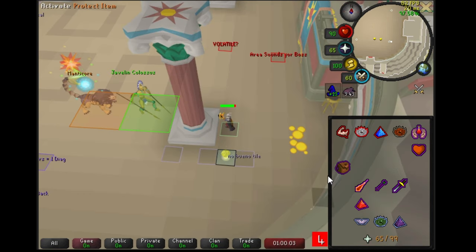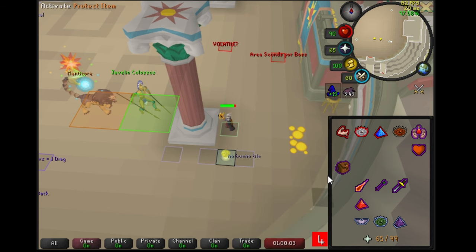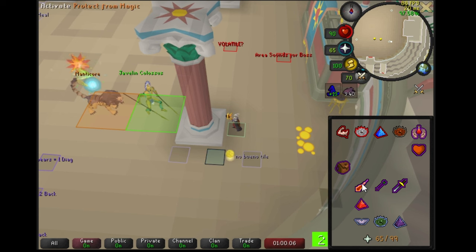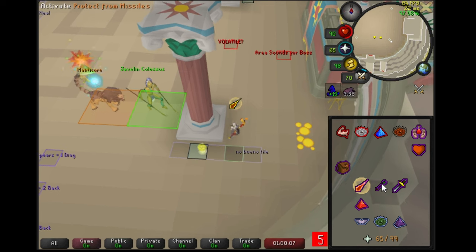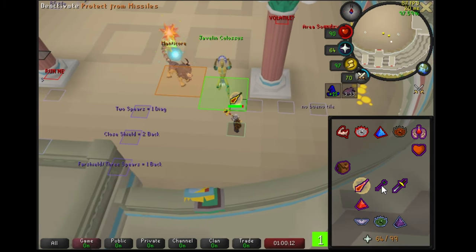When you have a revealed manticore behind another NPC and the manticore attacks with the opposite style, you need to stand directly next to the pillar and then walk out two squares — either south or west depending on the direction. The manticore will attack first, so pray against its style, and then the second tick of the manticore's attack will same-tick with the matching attack from the front NPC. Again, it's just like clicking a manticore — you can essentially ignore the front NPC entirely. Remember, you have to pray against the front NPC's second attack.